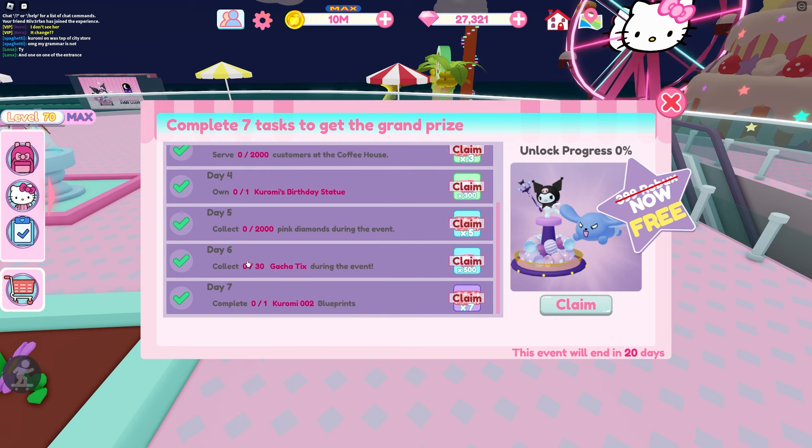For day six you have to get 30 tickets, but I also have a video on how to get more tickets, so 30 tickets is actually probably going to be pretty easy. It might take you a day or two if you don't have the IP though. Then for day seven you have to complete the new blueprint, and we'll go and do that too. For the last day you have to fully complete that new blueprint.